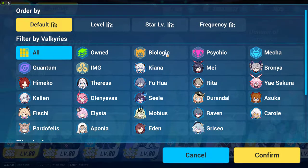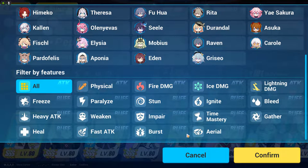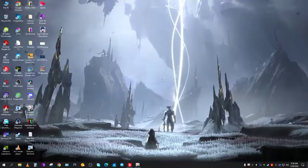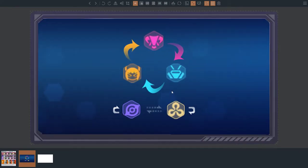The game will basically tell you about three types such as biologic, psychic, and mecha, but the rest such as quantum and imaginary are not properly explained in the game, so I'll be trying my best to talk about that. The first thing I'm going to talk about is this: this symbol is called biologic, this is psychic, this is mecha, this is quantum, and this is imaginary. As you can see here, biologic is strong against psychic, psychic is strong against mecha, and mecha is strong against biologic.